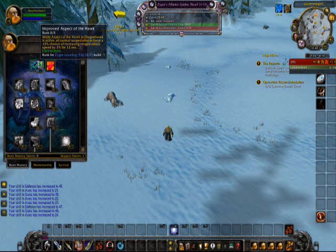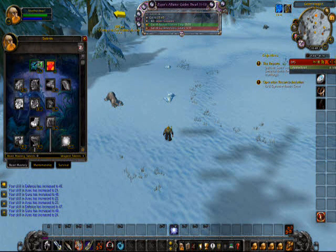So you'll see over here, we have Improved Aspect of the Hawk — that's the one it says we ought to be picking. We'll just choose it. I don't have the preview turned on, so that picks it up automatically. You can have the preview turned on and it'll ask you if you want to learn that talent.